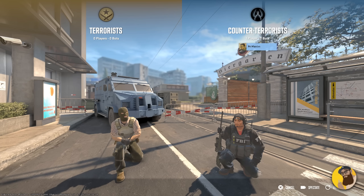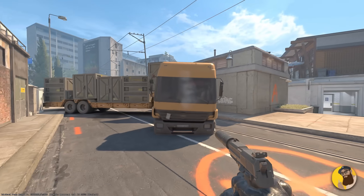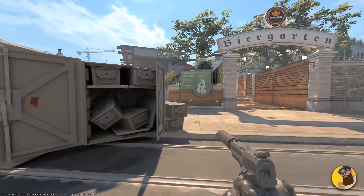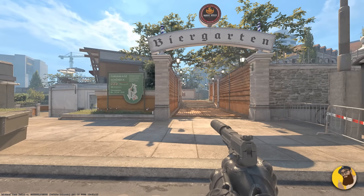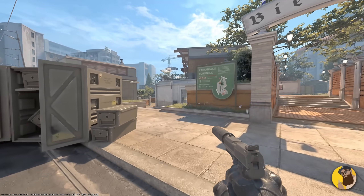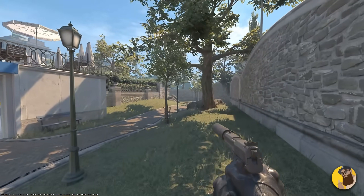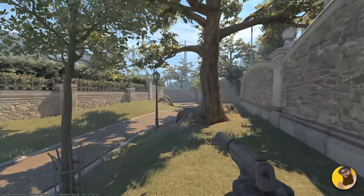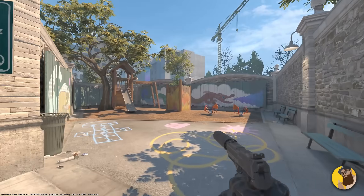This is our first overhaul map for CS2, which means it's rebuilt from the ground up. CT spawn is so fresh and new, it's like walking into another dimension. Every nook and cranny of this map is brimming with details that we've never seen before — it's just so much to take in. I'm struggling to put it into words. Just look at long; it's like they've finally made it look like it's running on a modern engine. We actually have grass now, and there's so much new stuff and details.